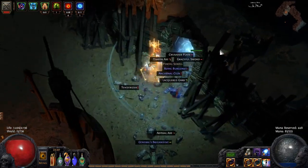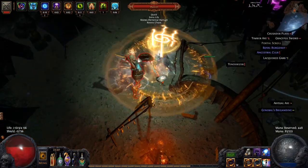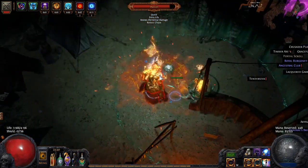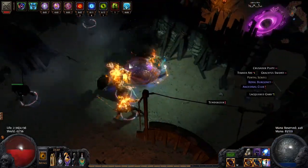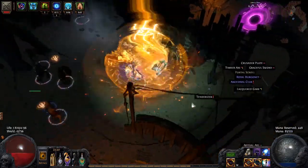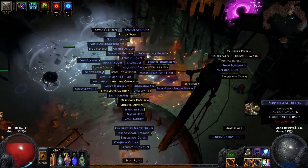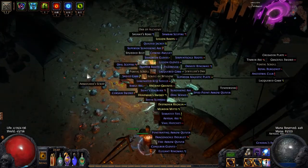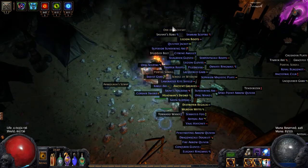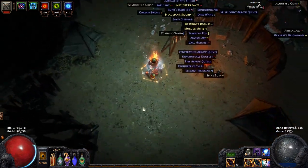Let's see if we can actually hurt the boss. If I die, I want to have a portal back here. Yes, I did it! That was a little bit scary, but it actually worked. I do good damage to bosses, so they die really quickly.